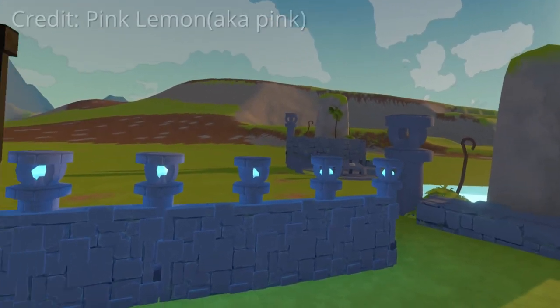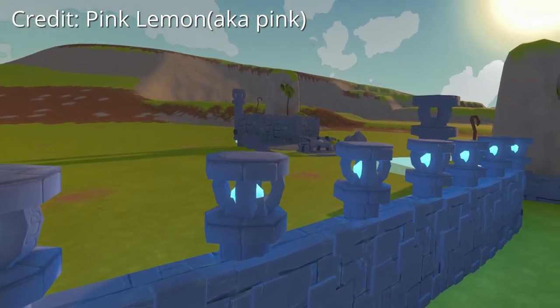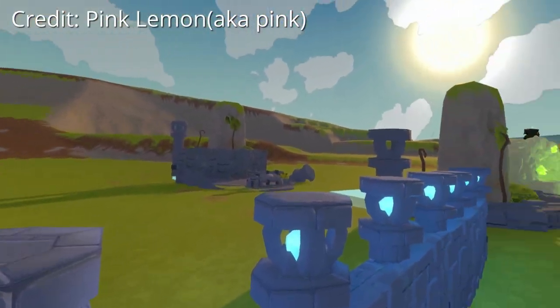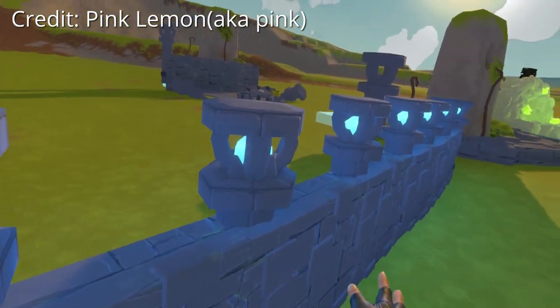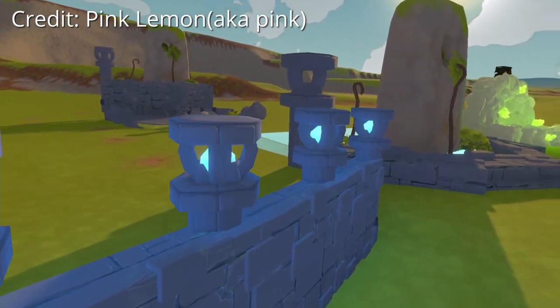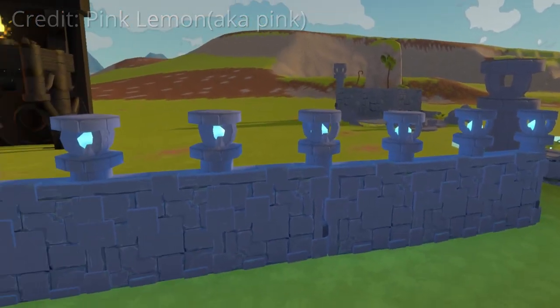Moving on from that, we have another quality of life piece. It's not a big building, nothing super complex, but we've got some ruin walls and you'd be surprised how much a bunch of these can change the whole area's aura, you know.